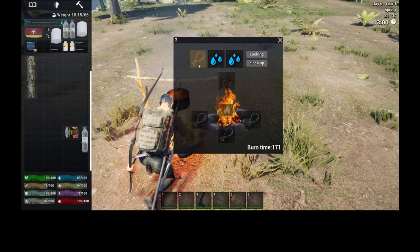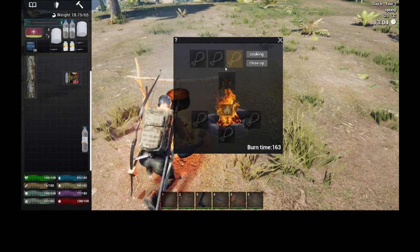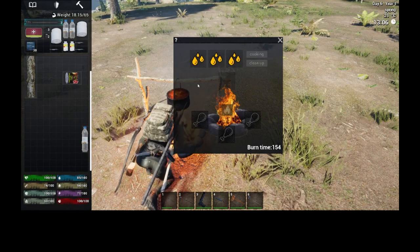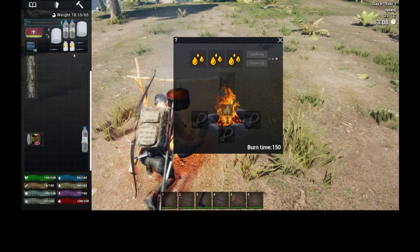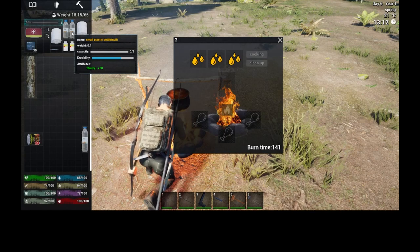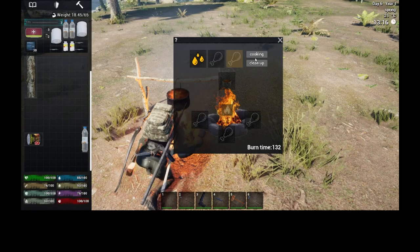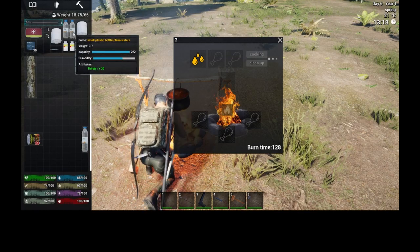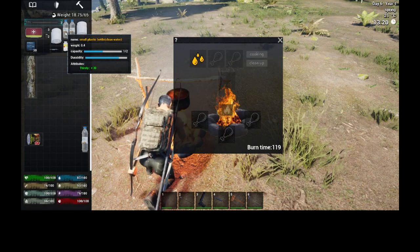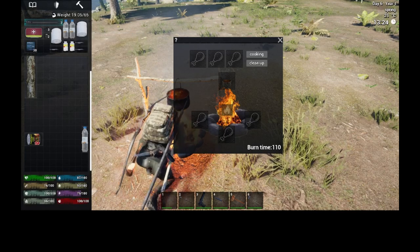Grab the bottle and drag it onto the droplets. Because this container holds three, we can grab all three. The small ones only hold two. We'll fill this up with clean water — we've got one droplet done, and once it turns blue we'll fill up with another. Now we've got clean water and we won't get malaria.